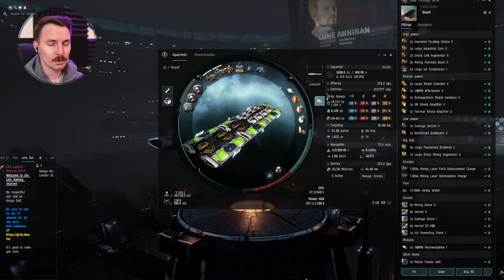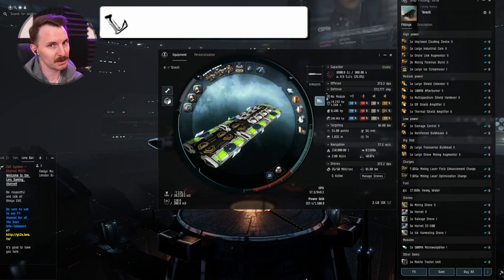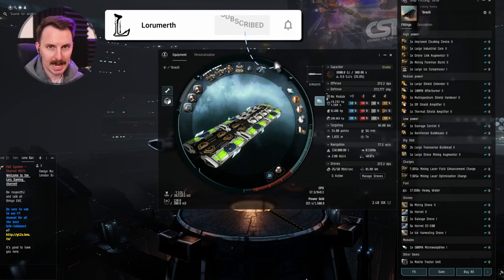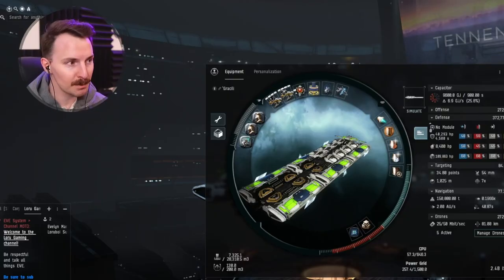Let's dive into the fit. The total cost of this fit is going to be 2.4 billion-esque. It's not an inexpensive ship, but it is worth every penny, and you're going to use it for a long time if you fly it correctly, following the tips of this video.